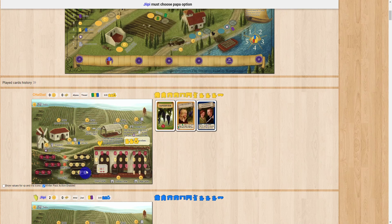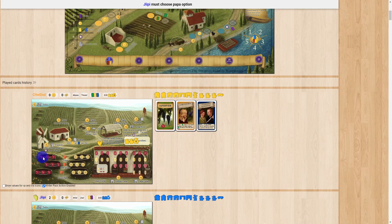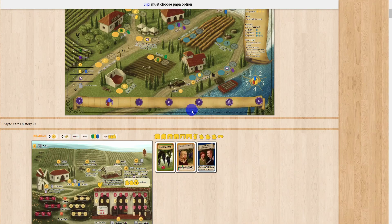Then you harvest the grapes, and they come down here. Then you take your grapes and turn them into wine, which comes over here. When you harvest a grape it takes that number — so if I harvested this field it would give me a one red grape. The main process is: plant the field, harvest the grapes, make the wine, and then fill wine orders — which are these purple cards — and that's the main way to get points.